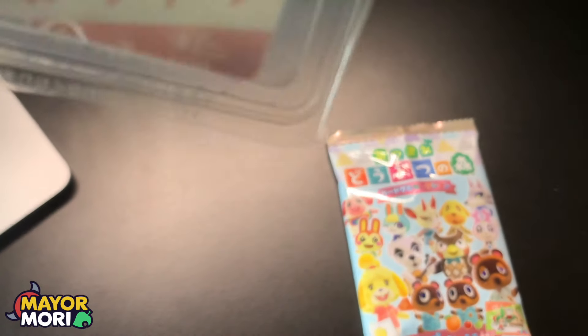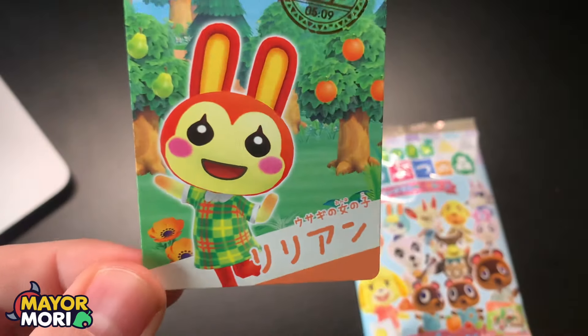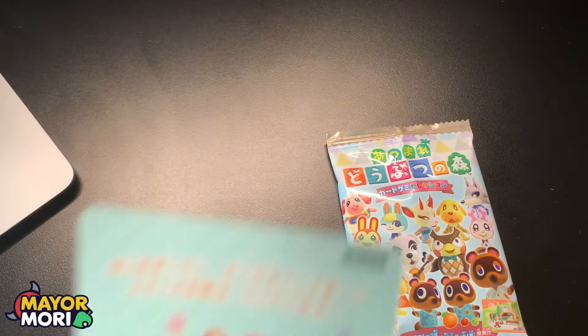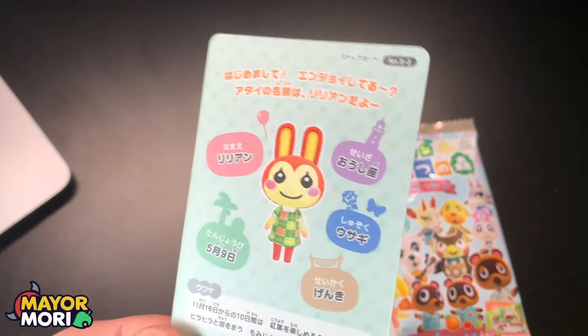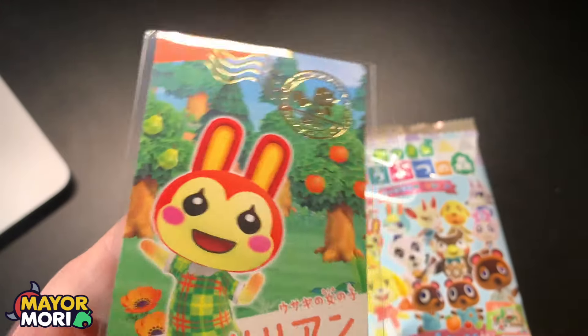Second from last in this booster box — we've got fossils and bell bags, and we've got Bunny. We haven't had Bunny yet. On the back, S2 — so that must mean it's the second card in the collection. We'll place it in spot two in the binder.